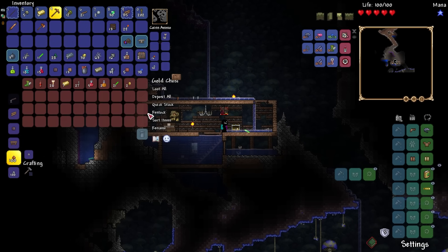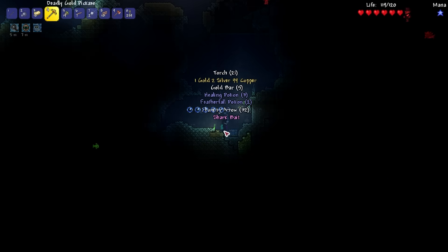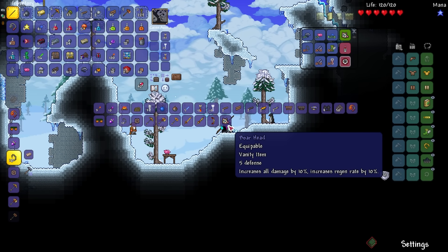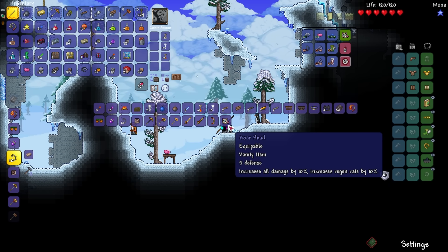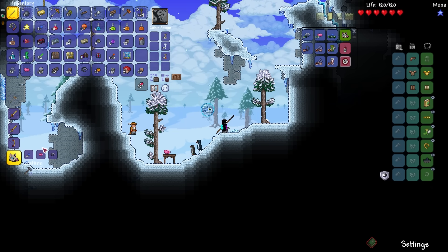Before getting more Demon Slayer mod stuff, I got Hermes Boots from my first gold chest, which is crazy. I blew myself up, got a bunch of gold, adopted a pet shark, and when the merchant arrived I bought a spare piggy bank. Why a spare? Because I needed to make the Boar Hat that Inosuke uses — five defense, increases all damage by 10, increases regeneration by 10.